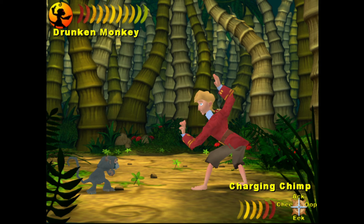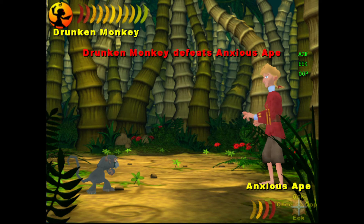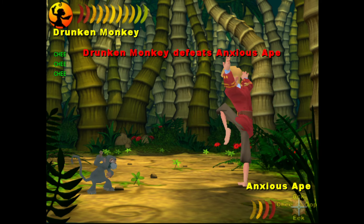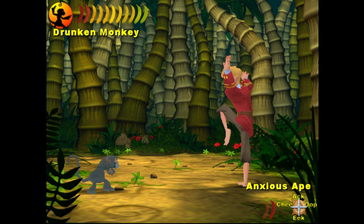So Drunken Monkey to Charging Chimp is the same: 'ack chi oop'. We now know that Drunken Monkey beats Charging Chimp — so Charging Chimp loses to both Anxious Ape and Drunken Monkey. You sort of fill in this big picture as you go. We're in Charging Chimp, so we could go to Drunken Monkey or Anxious Ape. Going to Anxious Ape — Drunken Monkey beats Anxious Ape. He's now in Drunken Monkey; we know Gimpy Gibbon beats Drunken Monkey but we don't know how to get there from Anxious Ape.